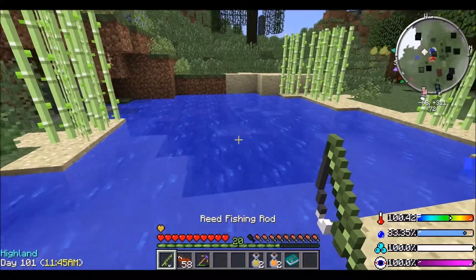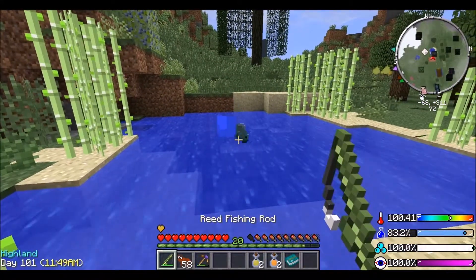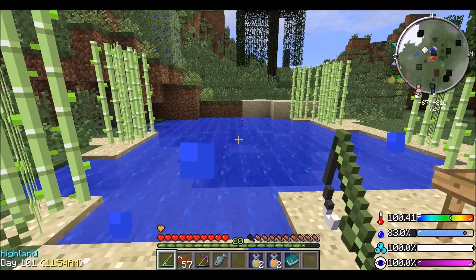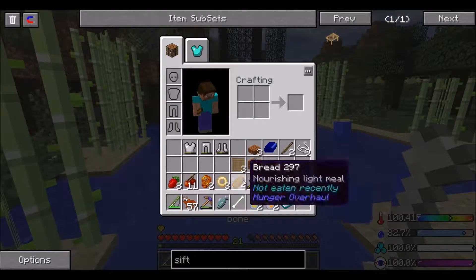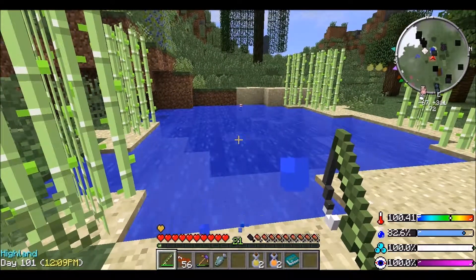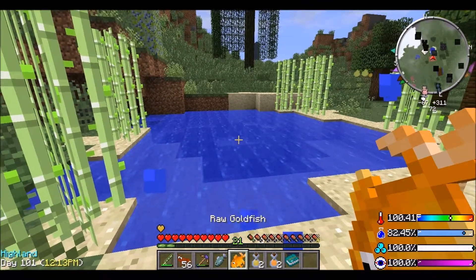It should work. Yeah it worked! Let's see whether we can catch something. Oh yep, we caught just a normal plain fish - vanilla fish. Let's see what else we can catch. Oh yeah, I think you can catch items as well, so that's pretty cool. Maybe you can get better items than just bones. A raw goldfish - cool!